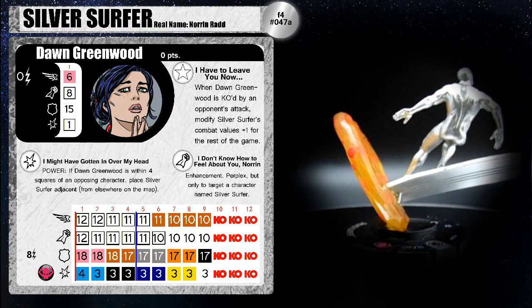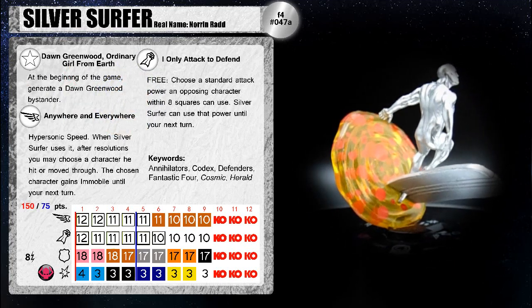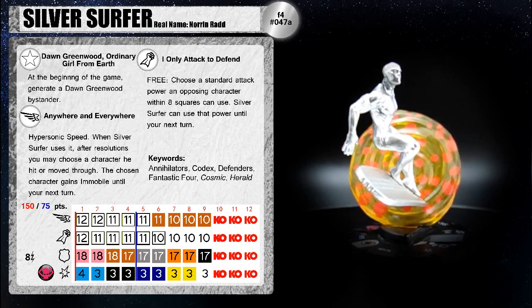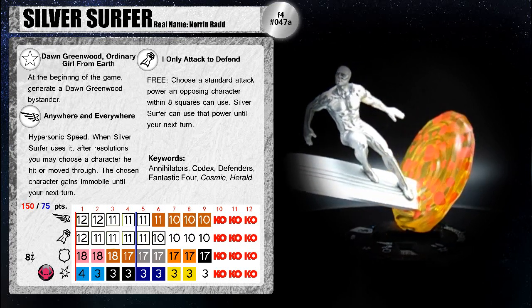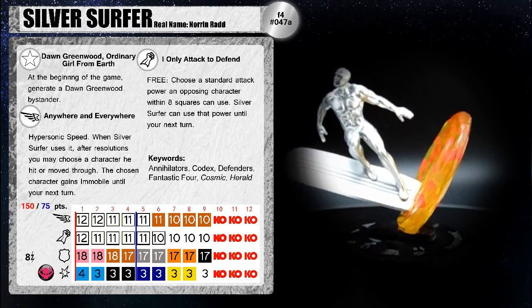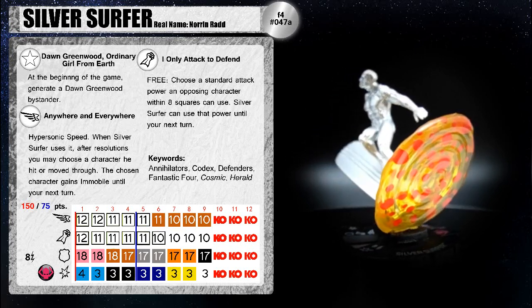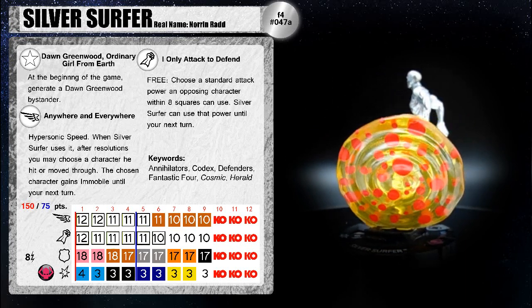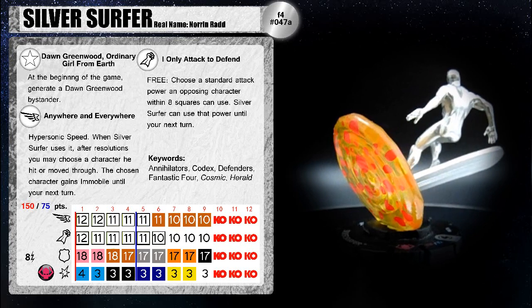Going back to Surfer's regular dial, he's got a special movement power: Anywhere and Everywhere — Hypersonic Speed. When Silver Surfer uses it, after resolution you may choose a character he hit or moved through; the chosen character gains Immobile until your next turn. That's pretty useful, especially if you're going up against somebody who is all close range and no long range — making them immobile essentially wastes their next turn.